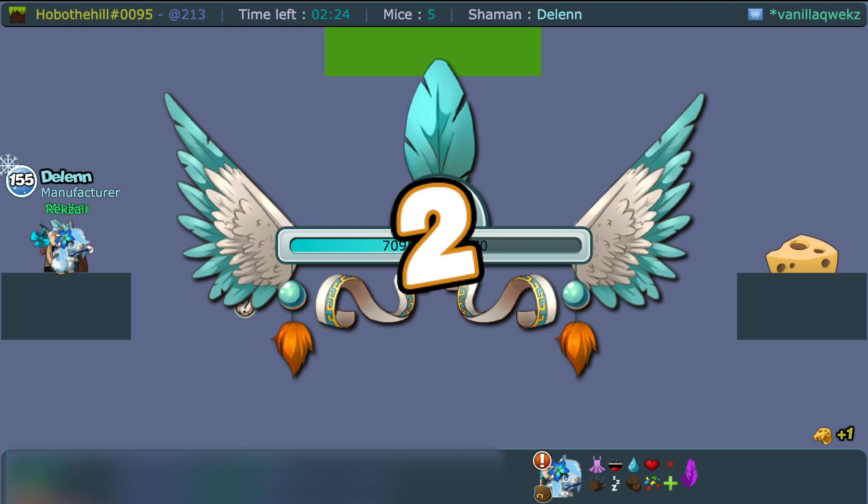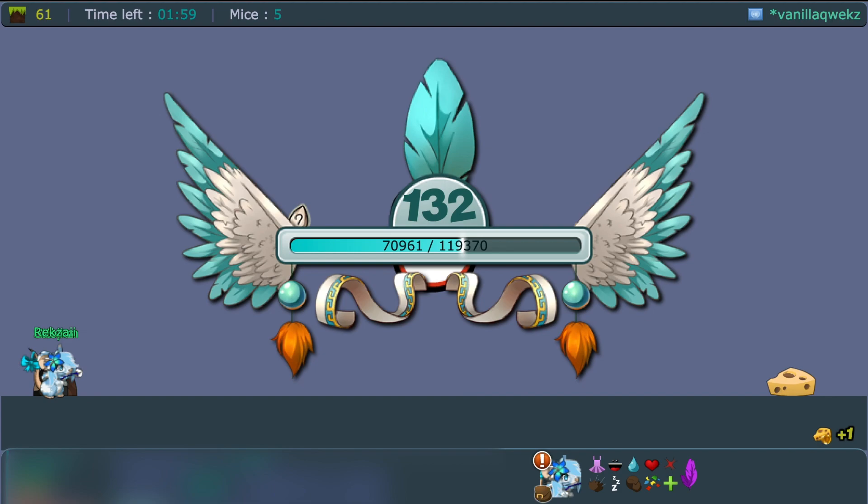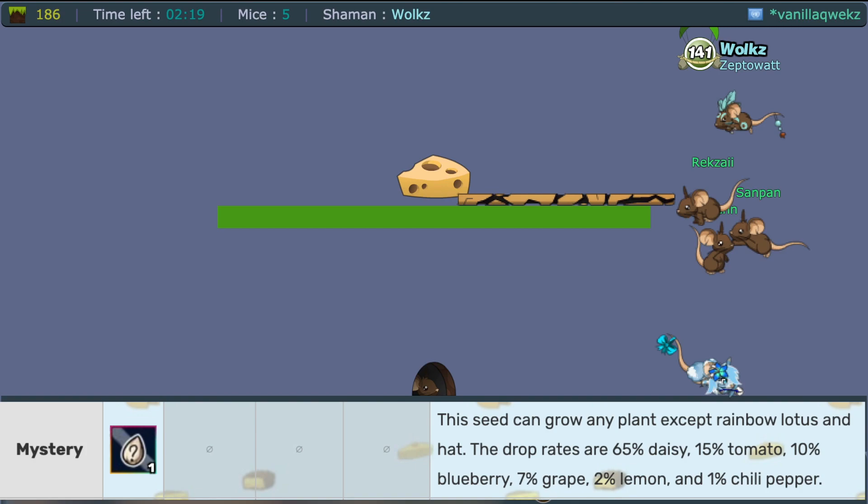For the mystery seed, there are different percentage chances for what it will grow into: 65% chance it'll be a daisy, 15% chance a tomato, 10% blueberry, 7% grape, 2% lemon, and 1% chili pepper — which is the ultimate prize.